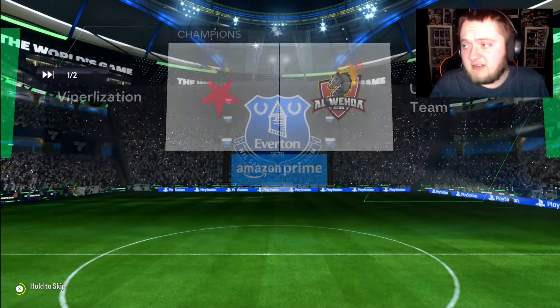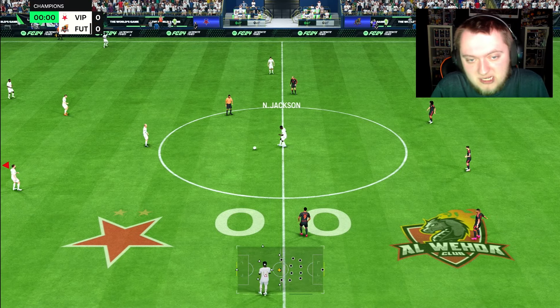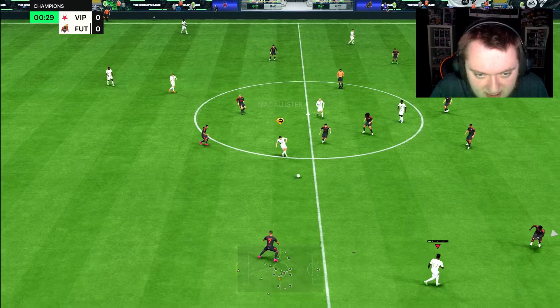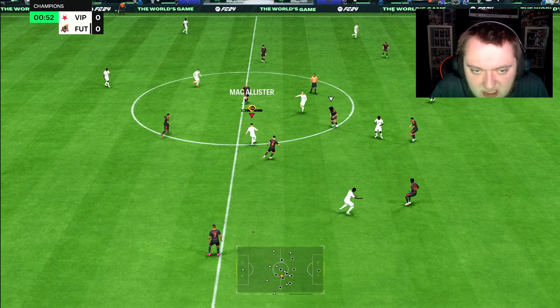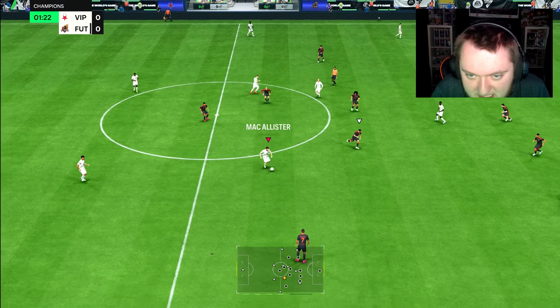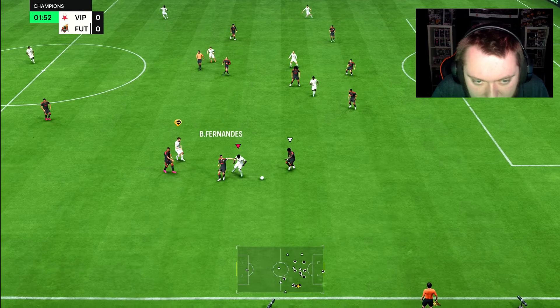Let's get into another game with him. I liked him in that first game. I think the thing that kind of makes this card a bit insane is the fact that his dribbling is already so good, that you don't really need to worry about the fact that he doesn't have technical. Ping pass is the best midfielder playstyle — 100%. He feels fast as well, he feels rapid.